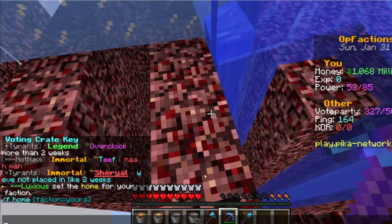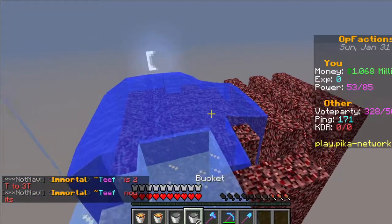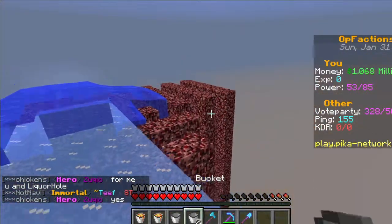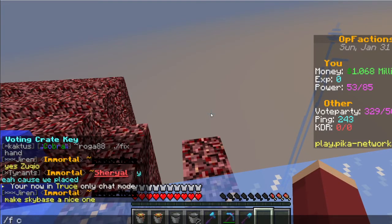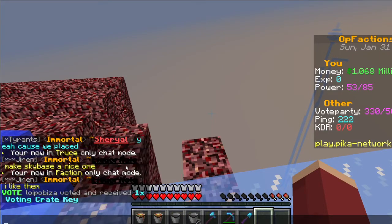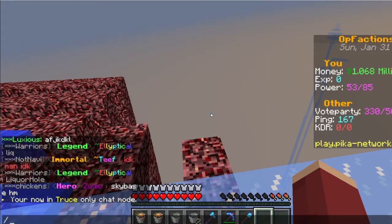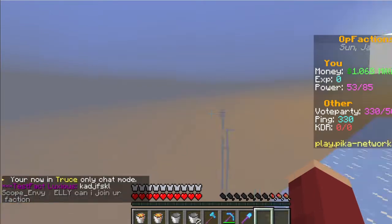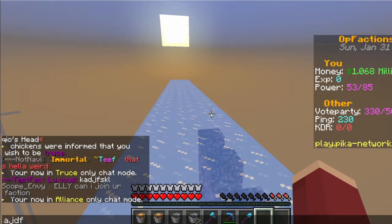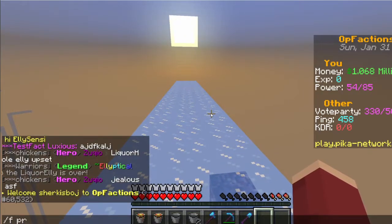Do slash f home to teleport to the faction home. In a faction, make sure you're not talking in public chat — use slash fcf to enter faction chat, which shows up in green. You can also do slash f truce with another faction and talk in truce chat using slash fct, which shows in a purplish color. Or use slash fca for ally chat, which appears in a pinkish color.